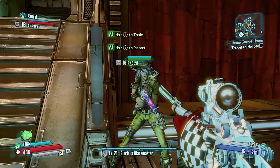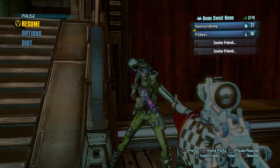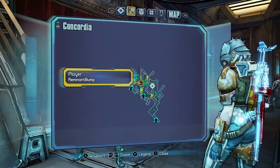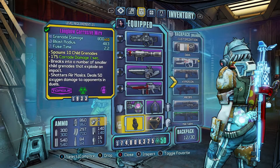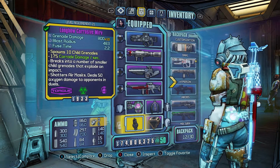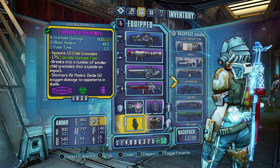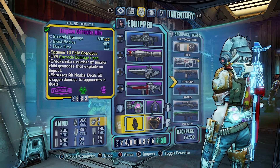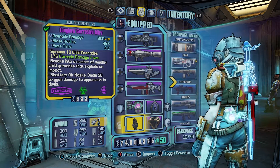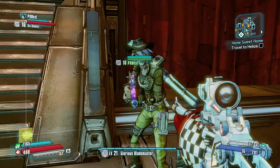First we're gonna do a money duplication. I'm going to my money right now — I have 74 million, 806,325. I'm just gonna give away four million to show this, and we'll come back and I'll have 70 million dollars.